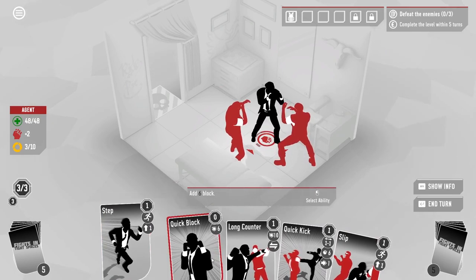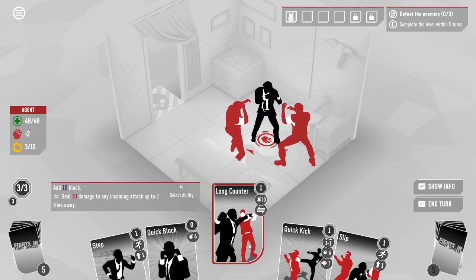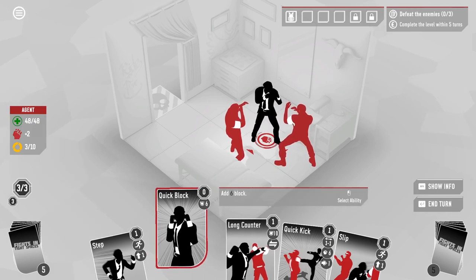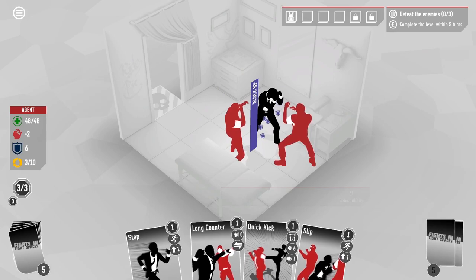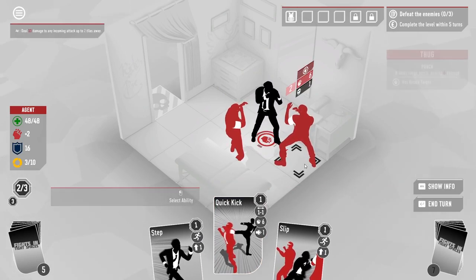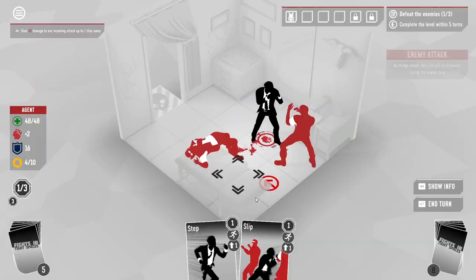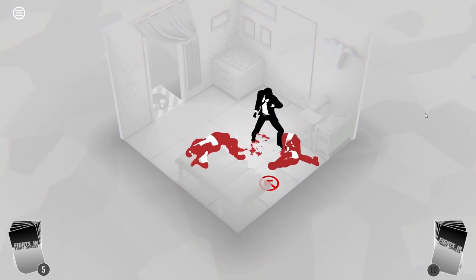We can finish him off, but let's see what we've got. Steps — that's a movement card, that just adds to our block. Block does not carry over to the next turn. A long counter — this is similar to the counter one, only we can do it from a bit further away. So I could get them to attack me again and fight back. I've got Quick Block, which doesn't cost anything. Let's add the Quick Block and the long counter. I could do another bit of a kicky-poos — there's actually no need, but I'm going to do it anyway because I've got plenty of stuff left over. And then it doesn't do any damage — I punch him to death.